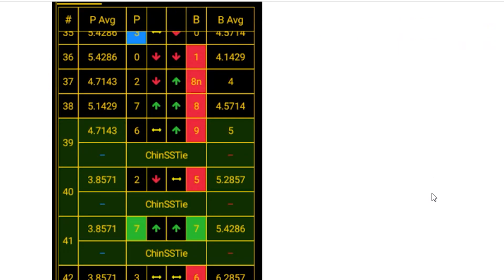The tie recommendation. It's going to give you the tie recommendation right here when it expands out. And here you can see the tie occurred. This is a setup hand to show you the display, but it takes into consideration all the statistics listed above.